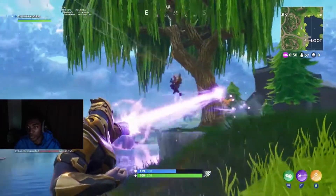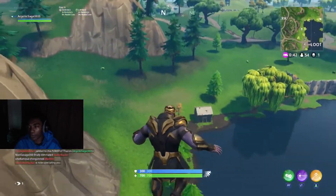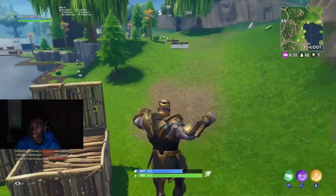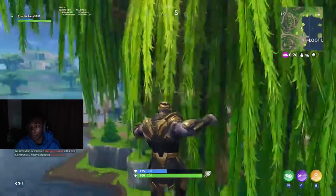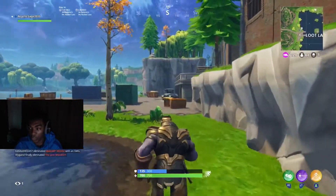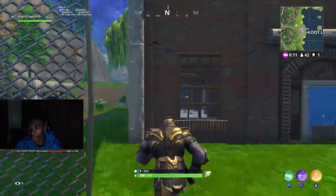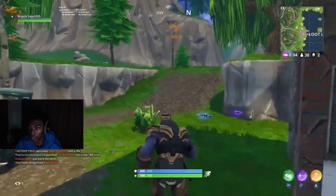Left trigger shoots a lightning beam — you can see how I jump up in the air and shoot a beam down, which completely disintegrates people. The A button is a power jump where you charge up and jump in the air, enabling you to use that LT lightning beam on people. The best way to get kills is using the punch, which is RT — that's the jolt punch. You can't build as Thanos.